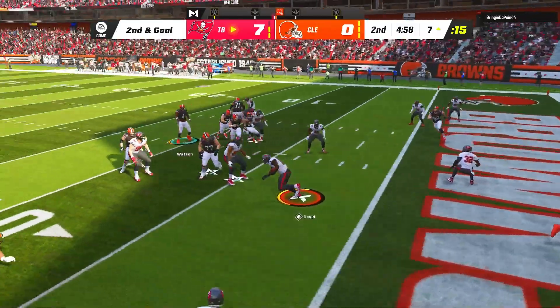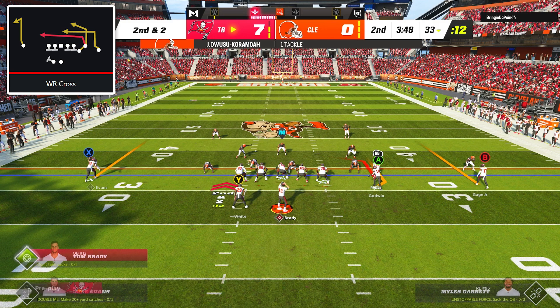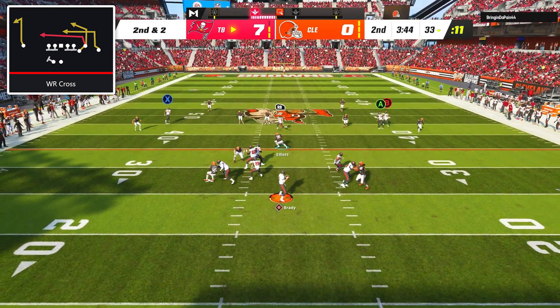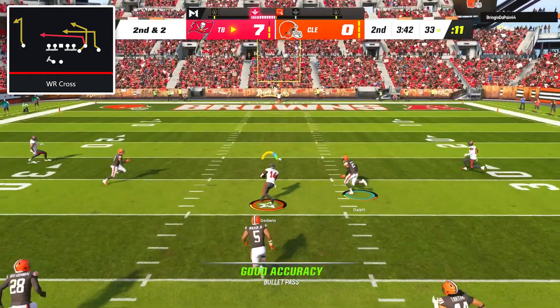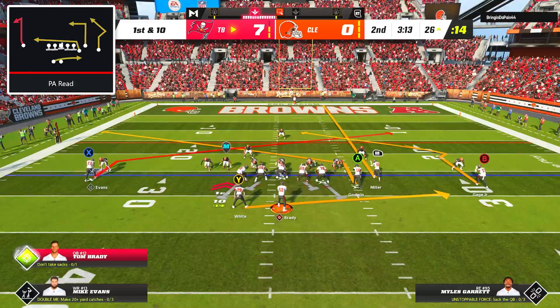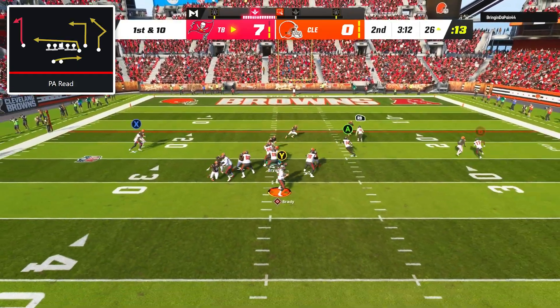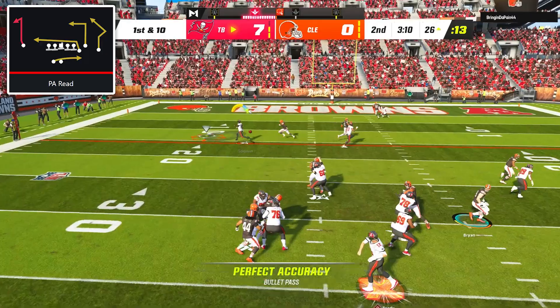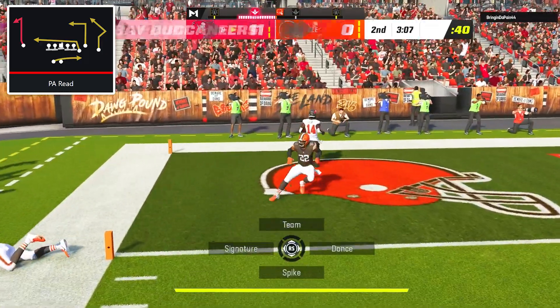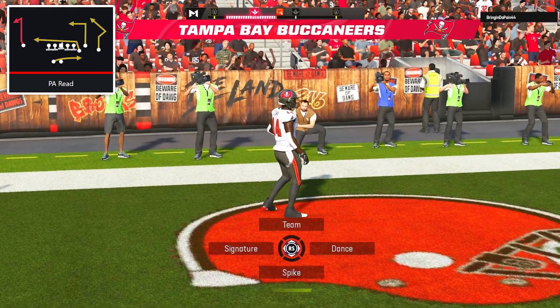After forcing an interception in the red zone our offense was rolling once again. On second and two from the 33-yard line I dialed up wide receiver cross and hit Chris Godwin deep over the middle for a huge 41-yard gain. On the very next play Godwin got separation yet again on PA Reid and took it for another touchdown — that's touchdown number six in our last seven possessions.